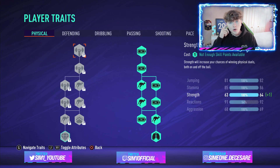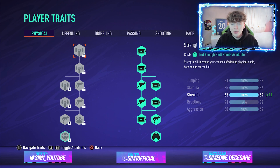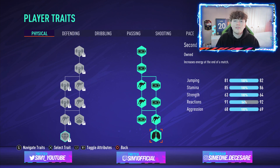Starting with physical: we've opted to max out the right-hand side bracket. The reason is second wind — when you're playing competitive games, you need stamina. As a striker in a competitive league, those last 15 to 25 minutes are crucial. If you're losing and don't have stamina in the last 25 minutes, you're absolutely done. Max out your stamina, the best you can get is around 86 or 87.